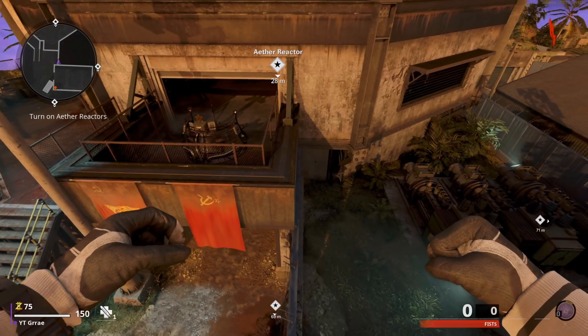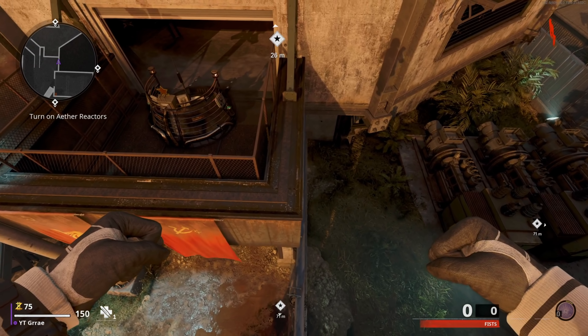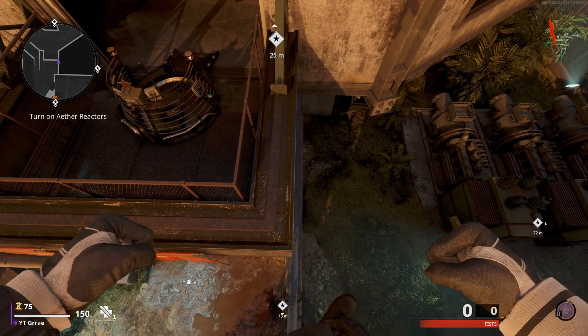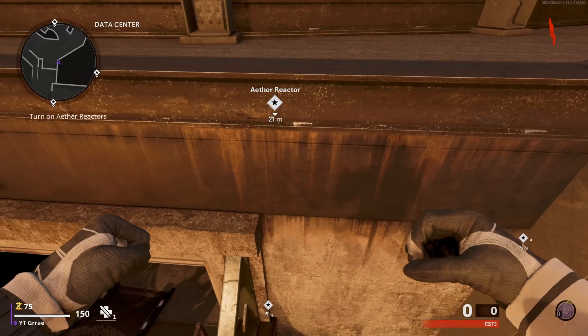Once you guys are on top of this level, you're now just going to inch your way forward and keep pushing until you hit this next barrier. There's going to be a barrier parallel with this corner here, and then you're going to move over to the right just a little bit. Once you move over just enough, you will be able to push forward and continue on this barrier all the way over to this ledge.